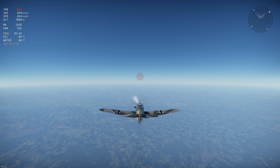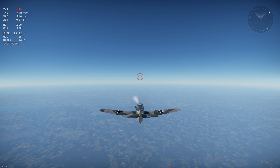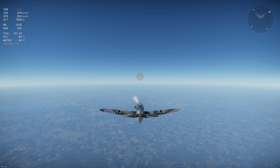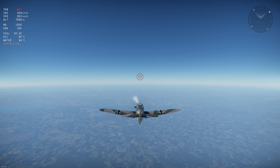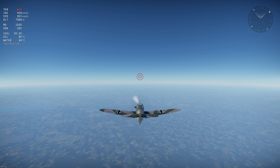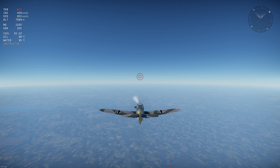First off, how are the F4 and G2 Trop different? The F4 is lighter while the G2 Trop has more engine power. Additionally, the Trop variant has a sand filter to protect against the coarse, rough sand that gets everywhere, increasing the drag on any tropical variant compared to its standard version.